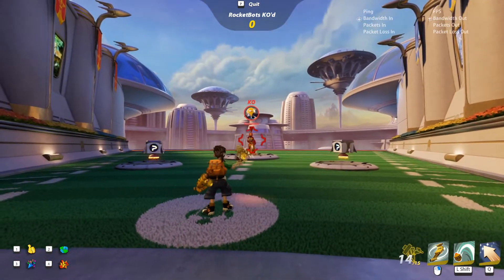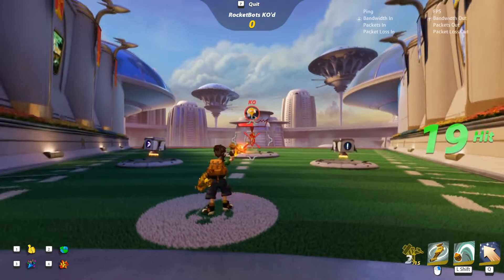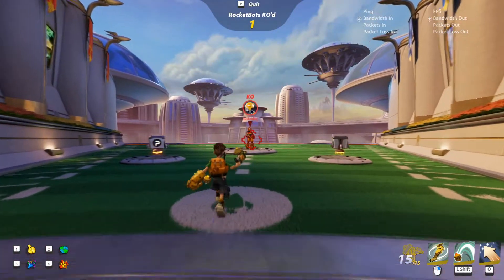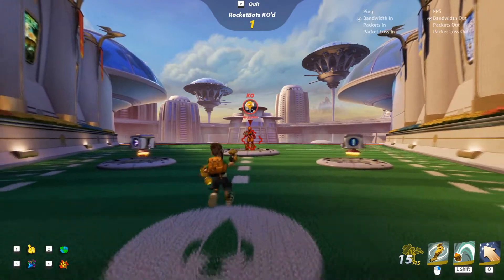Same thing with Plank. His p-shooter rapidly fires mini rockets that can stunlock opponents. If Plank is close enough to an opponent, the mini rockets actually become homing rockets. When your crosshair turns red, that means your opponent is in range for you to launch these mini homing missiles.